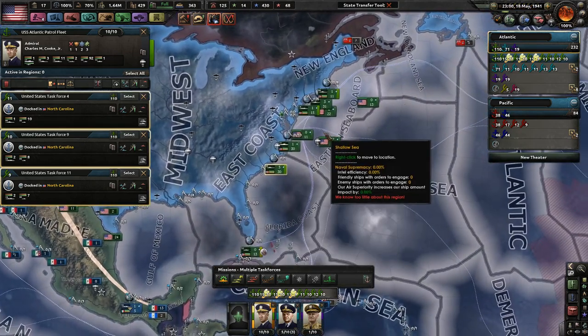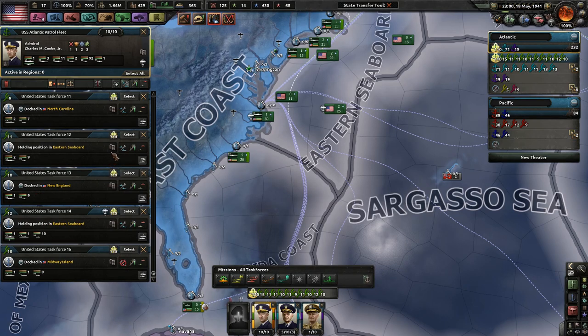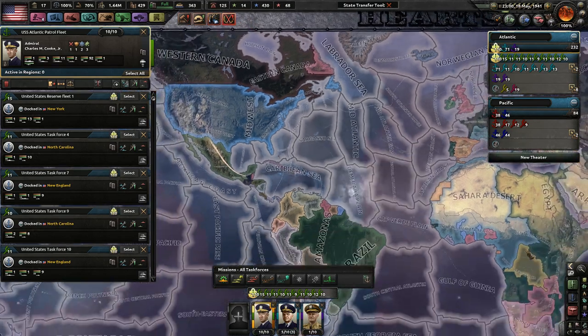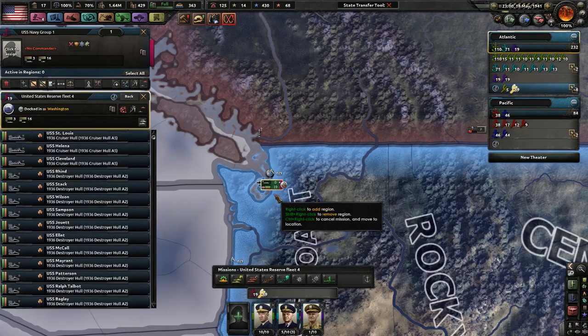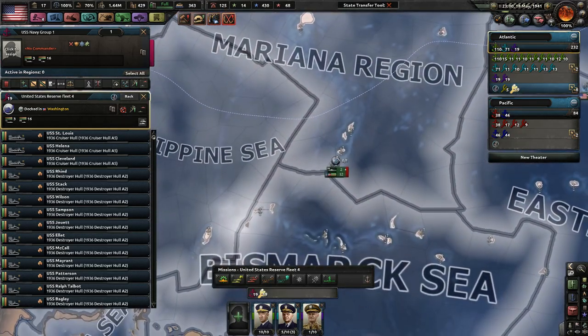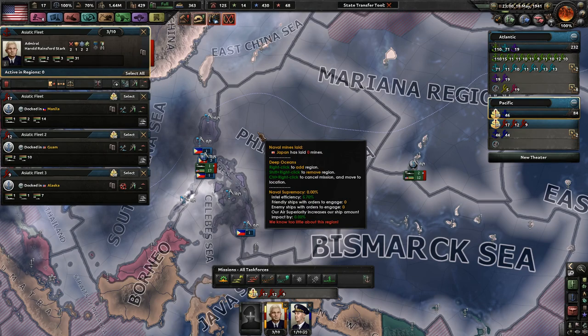This side over here will be the patrolling side. Maybe I should switch this around, because we already have all the ships we'll really need. Since we'll be at war with Japan pretty soon, and we don't know if the Germans would join — odds are they will — I'll need a ton of destroyers, which we're already making. Quite a few destroyers, 16. The Asiatic fleet currently has 31 destroyers, 2 battleships, 2 heavy cruisers, 3 light cruisers — nowhere near Japan's numbers, unfortunately.